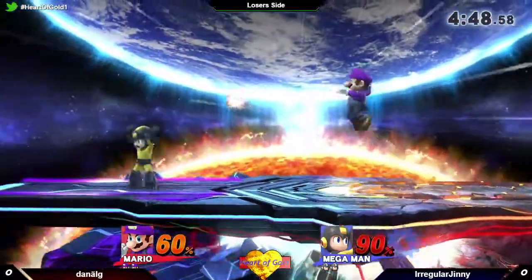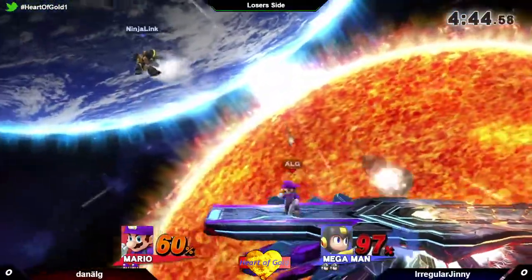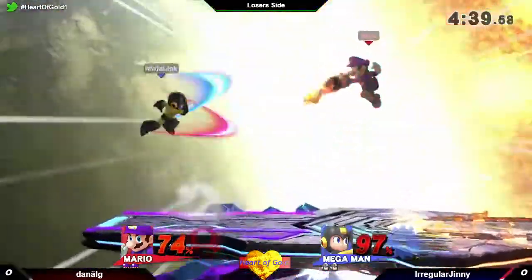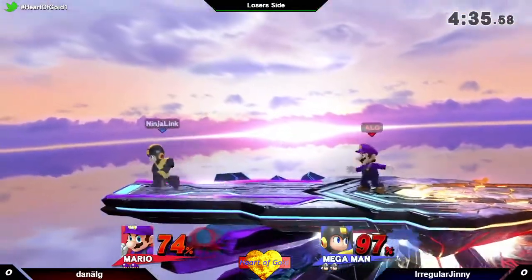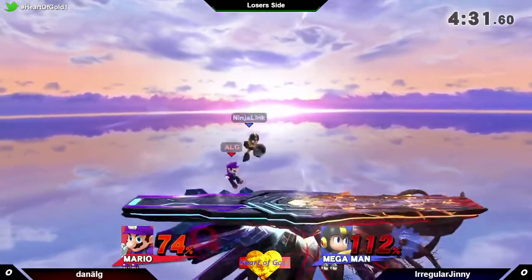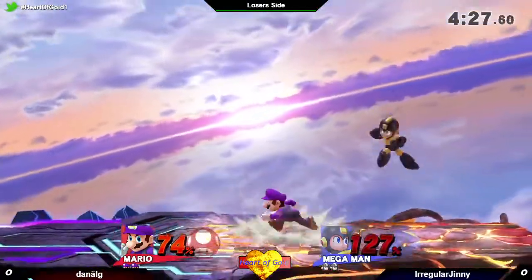The thing is, in Melee he used to have his tornado as his down B, but they replaced it with the Flood and instead put his down air as the tornado. They buffed it now so it sticks to enemies and holds them in the attack. Sorry, I've been playing Melee the whole day. Anyway, let's get into the match.